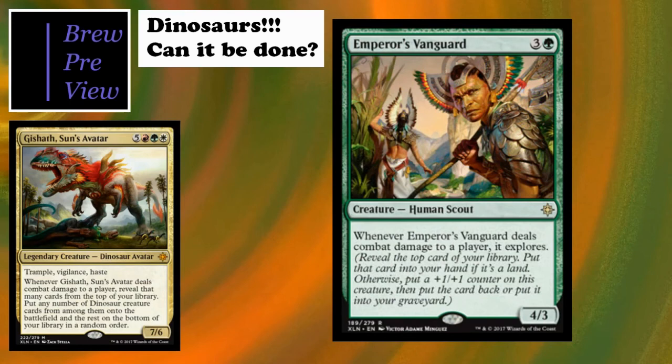Emperor's Vanguard is a four-cost 4/3 human - can also be included in a tribal humans deck. Whenever Emperor's Vanguard deals combat damage to a player, it explores. Explore is a really interesting mechanic: reveal the top card of your library; put it in your hand if it's a land, otherwise put a +1/+1 counter on this creature and then put that card into your graveyard. It's like a pseudo-scry that also potentially draws you out of land flood.